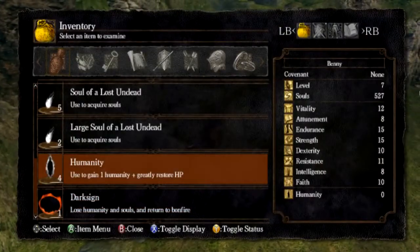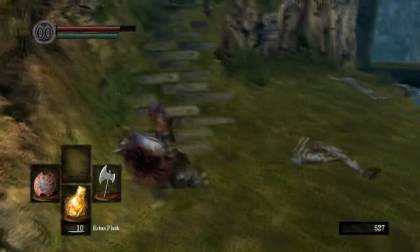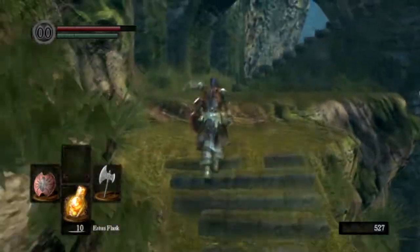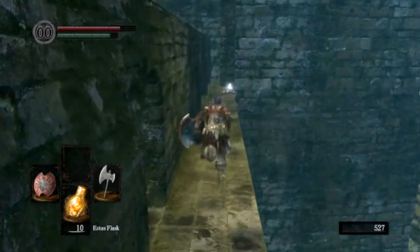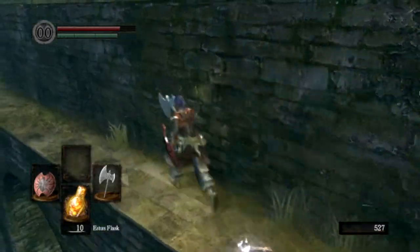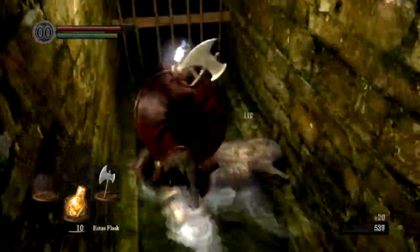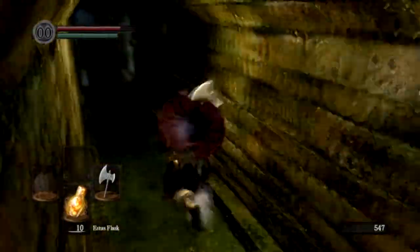And your humanity — which are these things. You use them and they appear in your top left corner where it's currently got a greyed-out double zero. Let's run up this way towards the first area. Collect another soul. Say hello to this little rat bastard. Soul of the Lost and Dead — let's keep on going.